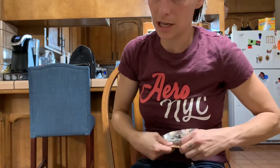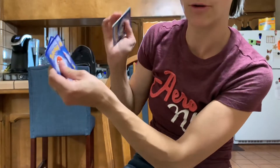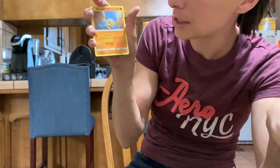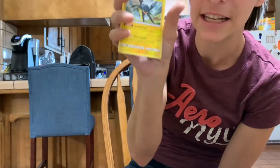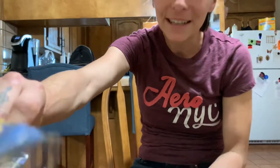Trying to get this open for you guys — there we go, they don't want to work with me. There is the code card for you guys — one, two, three, and four. We have another energy, a Metapod, a Furfrou, a Graveler, a Meowth, a Geodude, and the rare is a Feraligatr — non-holographic rare.